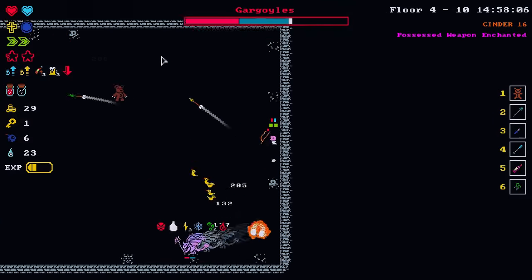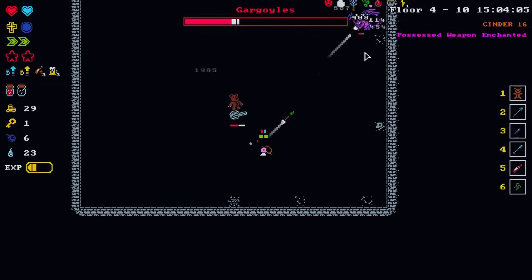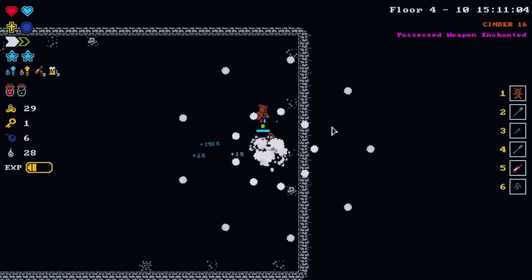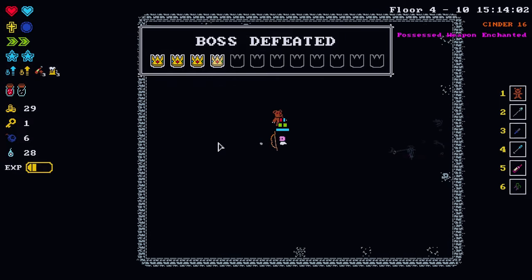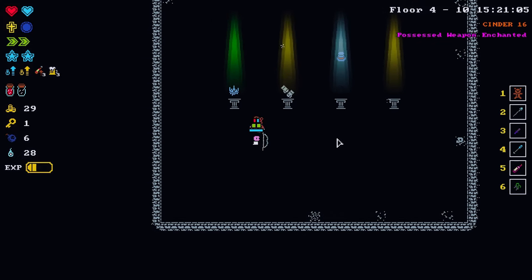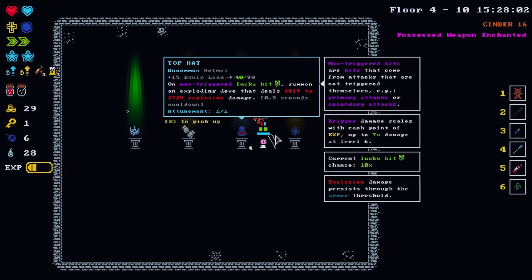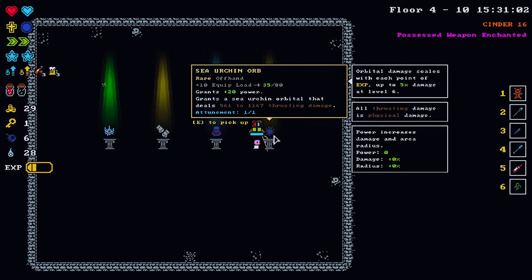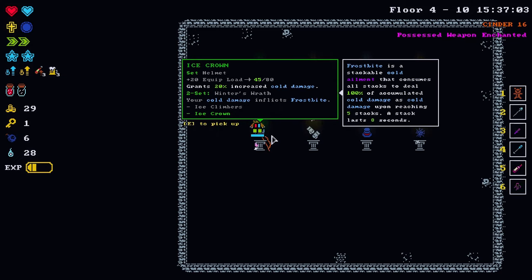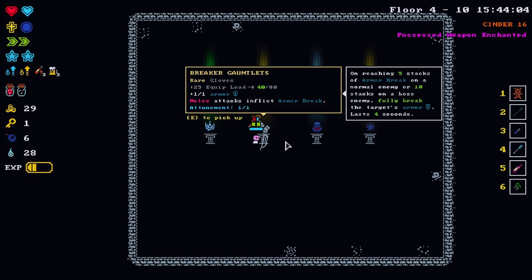Give me those souls, gargoyle bro. Back into statue form you go. We have four selections: non-triggered lucky hit summon exploding dove, sea urchin orbital, breaker gauntlet — plus one armor, melee attacks inflict armor break — and the ice crown. The plus one armor from the gauntlets is nice, but we're not doing melee attacks.